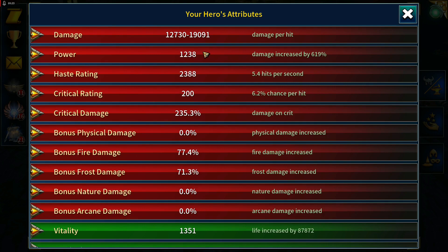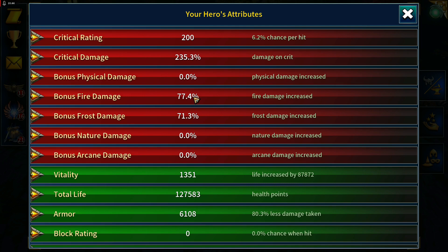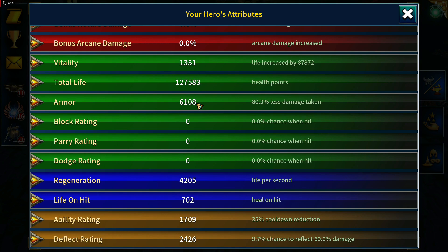Overall stats: 1238 power, which will keep getting stronger. Haste is 5.4 hits per second, which will improve once shoulders and gloves are crafted. We've got 77.4% bonus fire damage and 71.3% bonus frost damage as our main two damage types. About 93-94% of damage will be fire-based, but that frost will be very important during boss fights. We have lots of vitality, and armor is right where I normally have it — more than enough to run at troll 100-105. I'll be farming at troll 102.